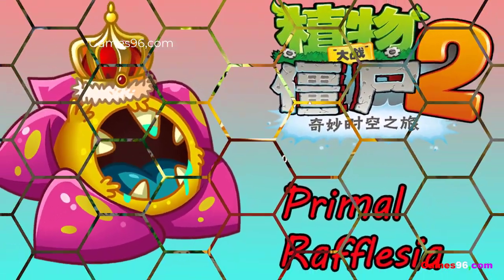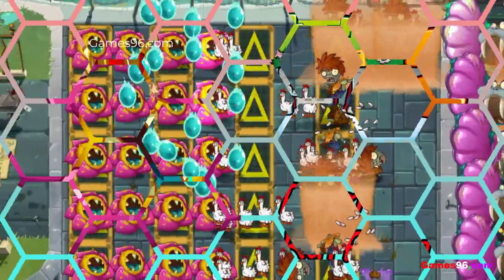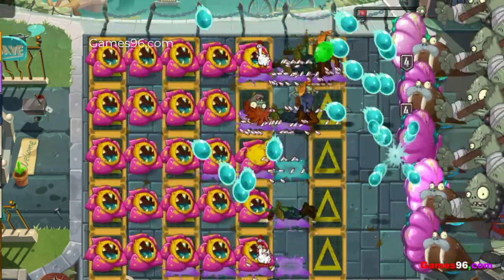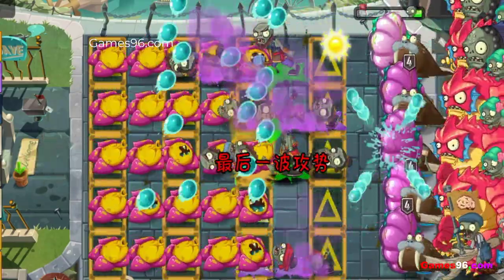Primal Rafflesia is a plant from the Chinese version of Plants vs Zombies 2. Primal Rafflesia lobs balls at the zombies and then creates a puddle that slows down zombies, similar to Sap Fling. Primal Rafflesia can also launch venom balls to attack zombies and cause a slow effect.